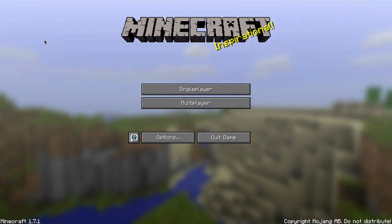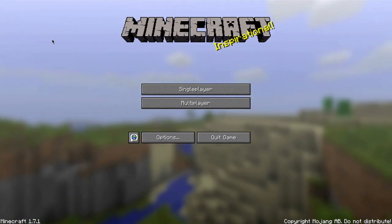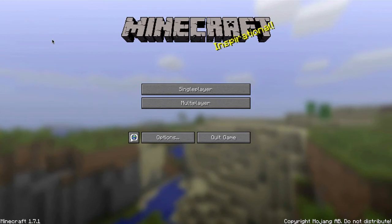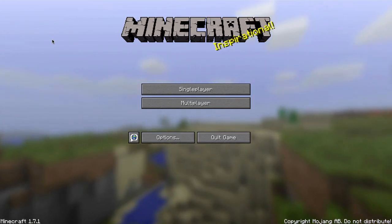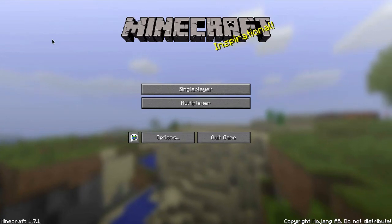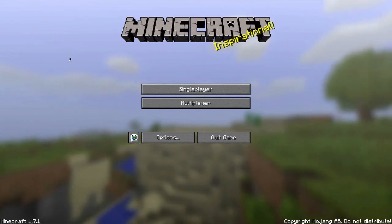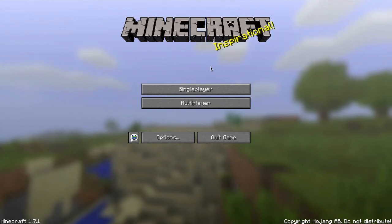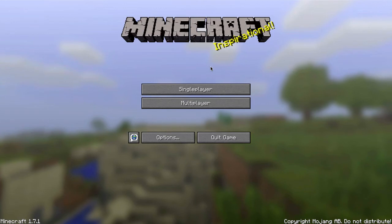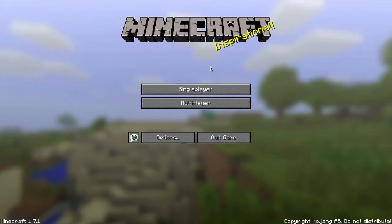Mojang seemed to have done a bit of a curveball on this whole update. I figured it was going to be a Minecon update - there was no doubt in my mind it was going to be a Minecon update and it will be getting released at Minecon. No, it's coming out this Friday, the 25th of October, if all goes to plan and these pre-releases are anything to go by. If the bugs are all fixed, we will have a Friday release. So 25th of October guys, new Minecraft release 1.7.